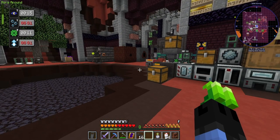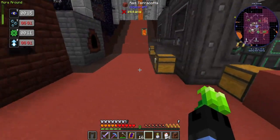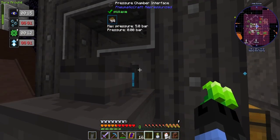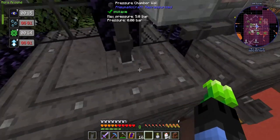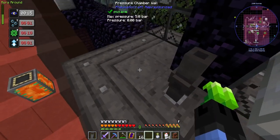Alright, and we're back. I've done a little bit here — I've set up a second pressure chamber. It's not currently working. I have it disconnected because I want to make this one a vacuum.